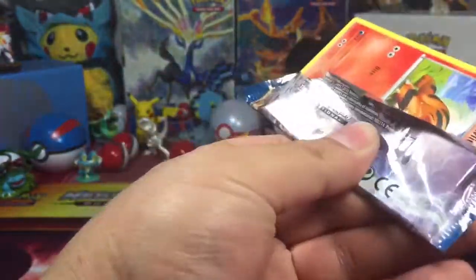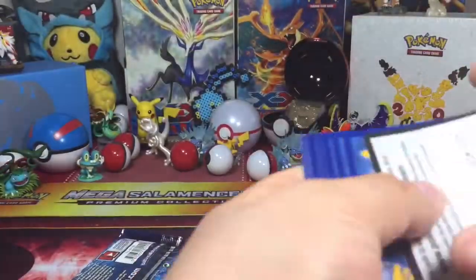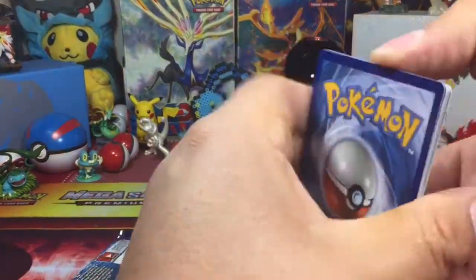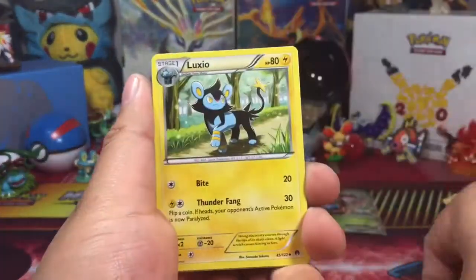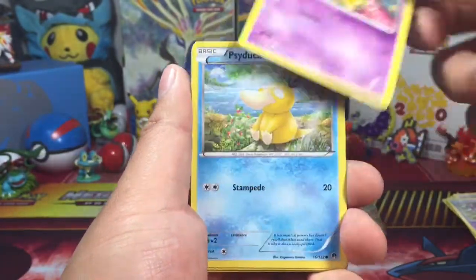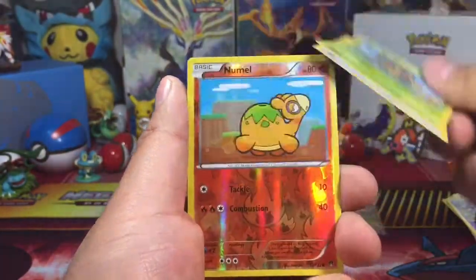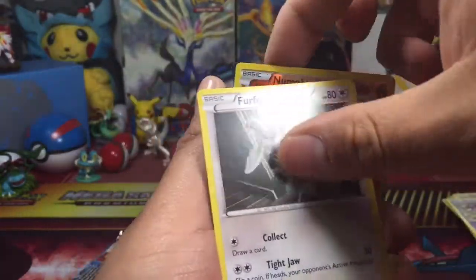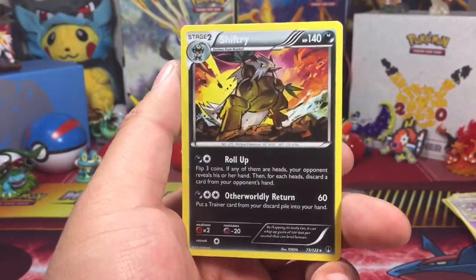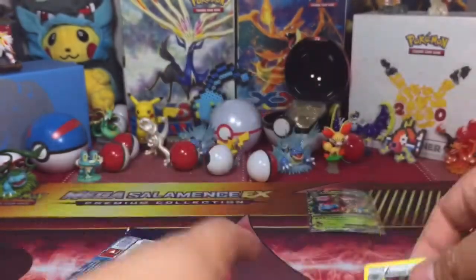Luxray Break — this is going to be the last pack for Breakpoint. Dunsparce, Glaceon, Palpitoad, Growlithe, Espurr, Cyndaquil — that was horrible. A Furfrou, Meowstic reverse, and a Shiftry regular rare.